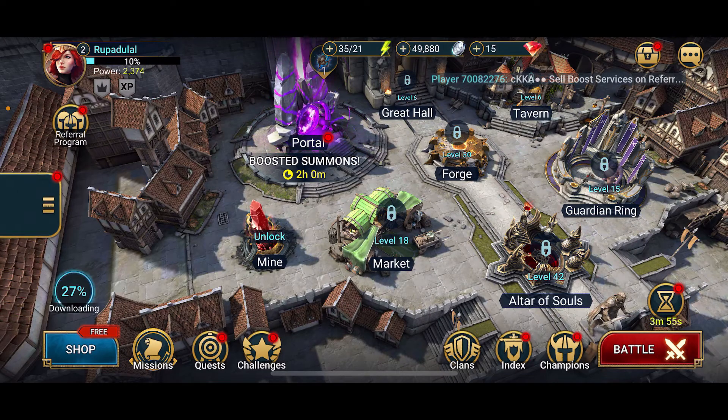Void shards are rare items in Raid Shadow Legends that can be used to summon champions. You can easily get them by completing events or quests, or by purchasing them from the in-game store, just like I showed you previously.